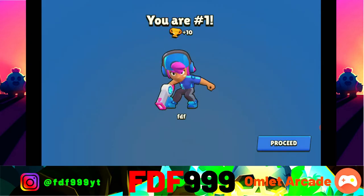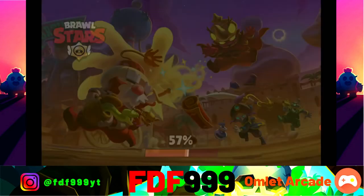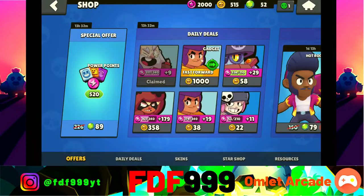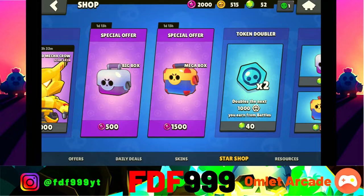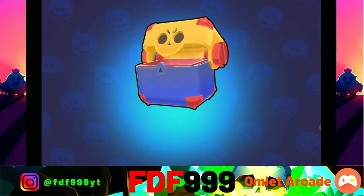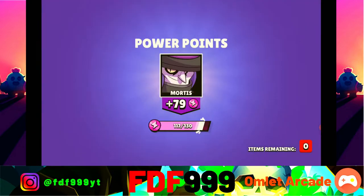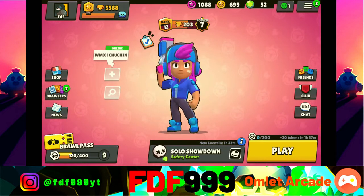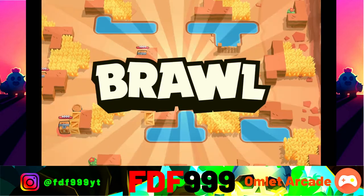We take out the Pam — we're three for three! Let's see if we can keep up this 100% win rate. We're going to the shop since we have 2,000 star points and the season just ended, so we open a mega box. We got Dynamite! This is going to be pretty interesting.